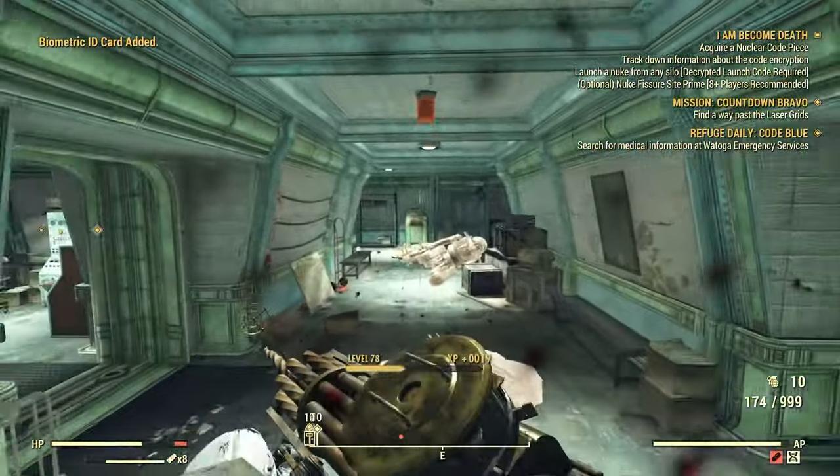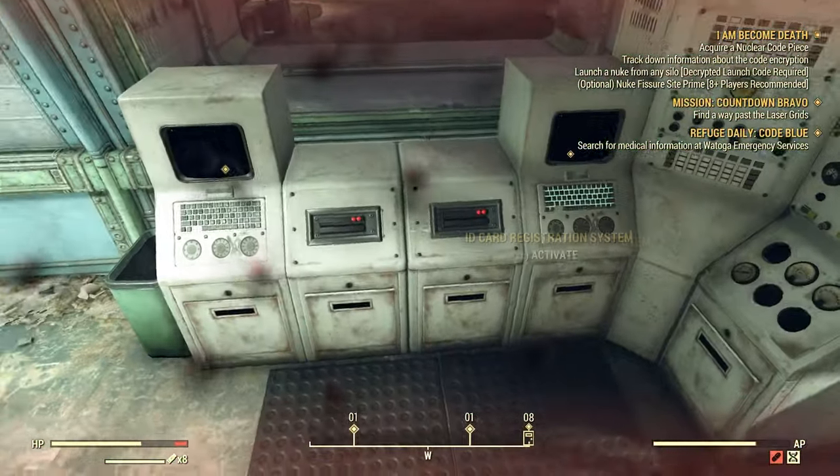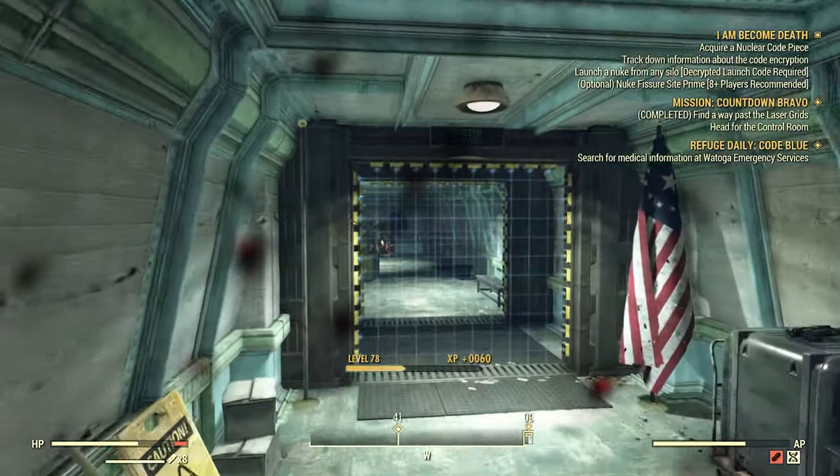Now go over to the little command center control area. Swipe your new biometric card — boom, access. Now you just tank all these shots and go through here.